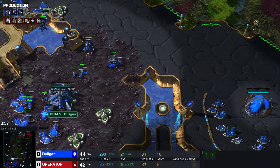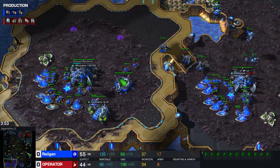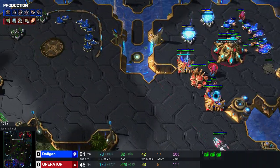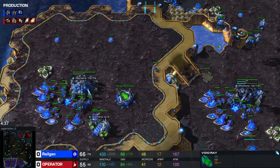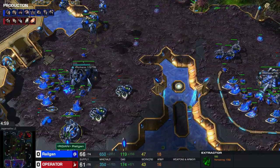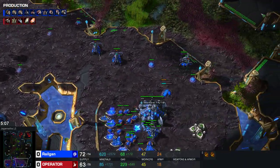I usually go for a 5-queen opener, using 2 queens to spread creep at 3 minutes 30. You should put down spore crawlers — he went for a void ray so I didn't go for them immediately. You should also check if your opponent is expanding; if he takes additional gas it's a little bit difficult. Around 4 minutes 20 I usually start my lair and roach speed.